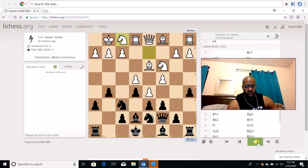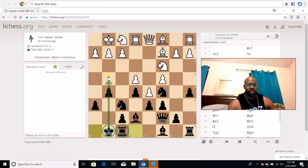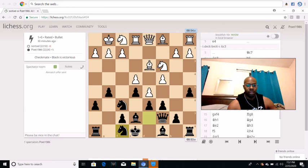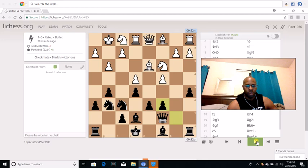He goes knight f1. On the engine, it would rather me play something like knight c5, and then if he goes bishop c2 I have a4 — or actually the engine told me to castle, but I don't really want to castle because I want the rook on g8 so I can attack on the g-file. I didn't really like that line, so I decided to go knight f8. When he goes knight f1, I go knight f8 — I want to do knight g6 and then knight f4. G3 is played, I go knight g6, he takes the pawn, I take it. I'm actually happy with the position because now the knight can't go to b5 and he can't go to d5.